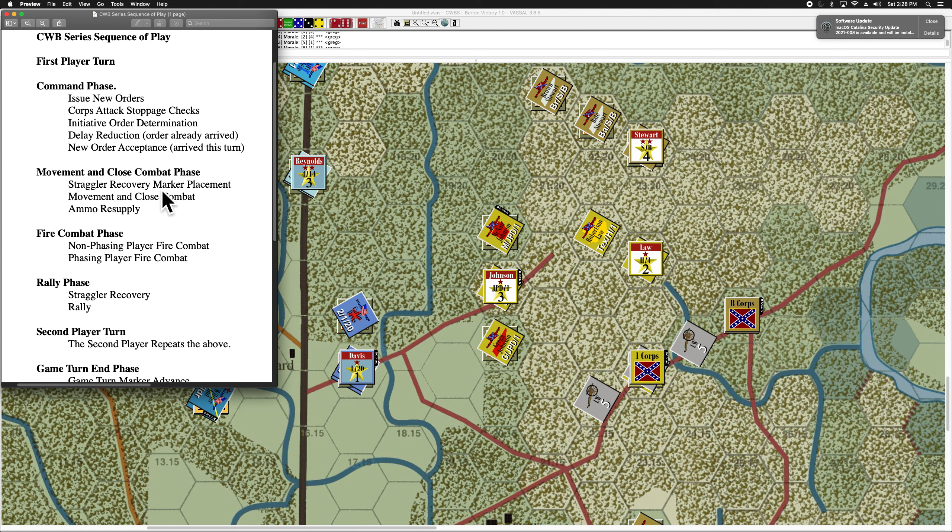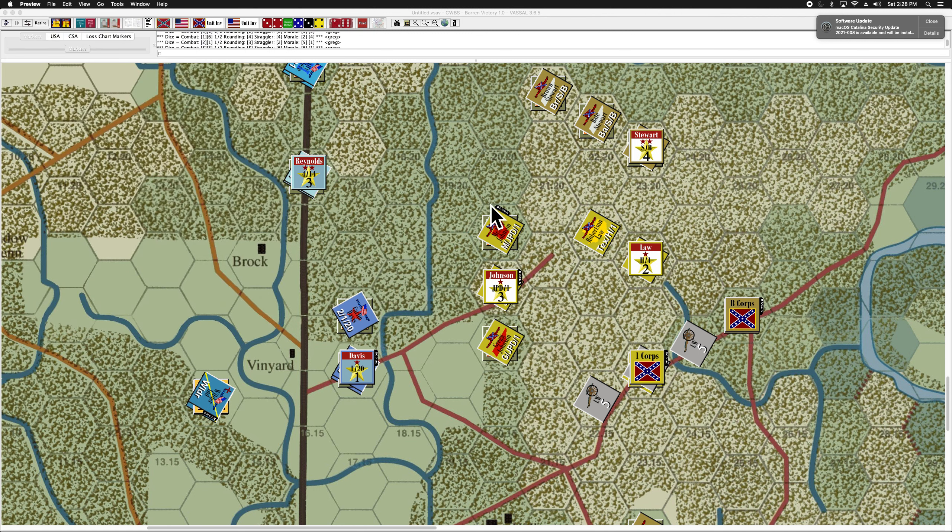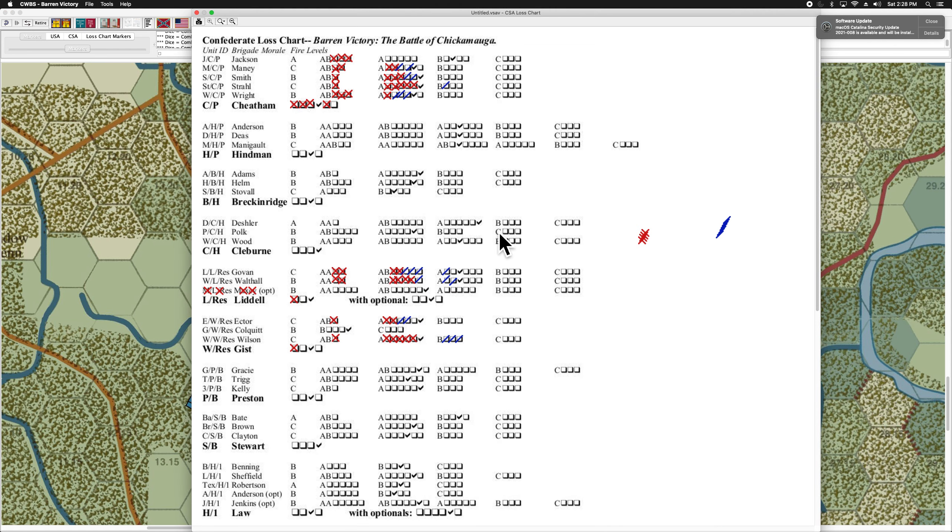The first step in movement and close combat is straggler recovery and placement marker placement. This is a good time to talk about representing the strength levels of the various units in the game. You've probably noticed there's no strength information on the counters and no markers in the stacks. The way you track the strength of your units and your losses is through loss charts. Let's look at the loss chart for the Army of Tennessee.